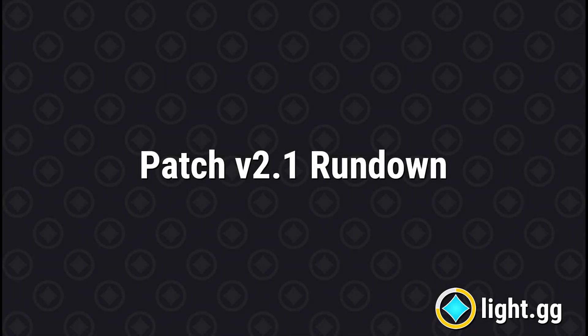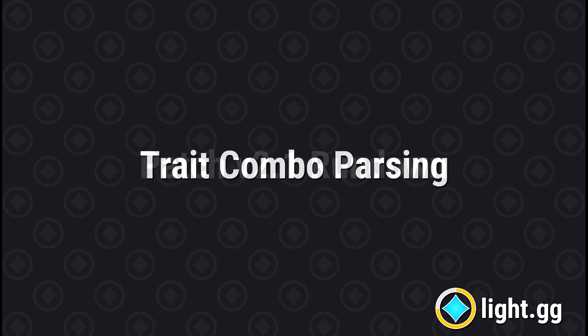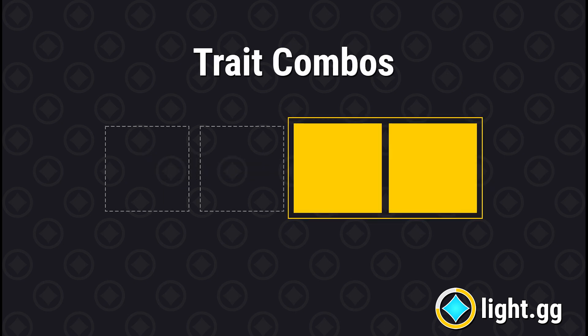Welcome to the Light.gg Patch 2.1 Rundown. I'm AFPAC, creator of Light.gg, here to give you the quick highlights of what's new in this patch. Building upon the power of global weapon parsing released in Patch 2.0, trait combo parsing is the next step in the evolution of this powerful feature. Now in addition to tracking the popularity of individual perks on each weapon, we're also tracking the popularity of the combination of perks in Columns 3 and 4 together, what we're calling that weapon's trait combo.